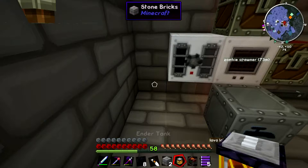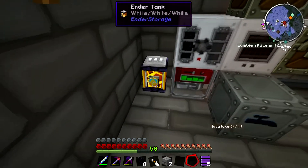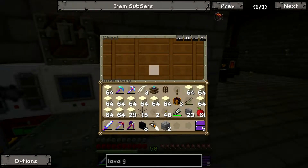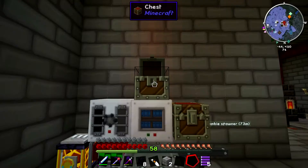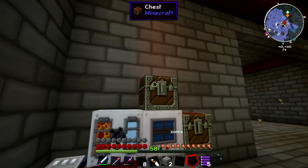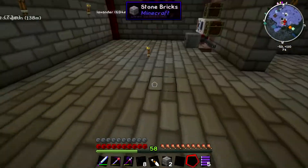Now that we have our ender tank and our lava generator, all we have to do is set this to export and then it just powers everything. And yeah, this entire thing is now completely automatic. We just have our sand being generated as well as our gravel. That's that done.